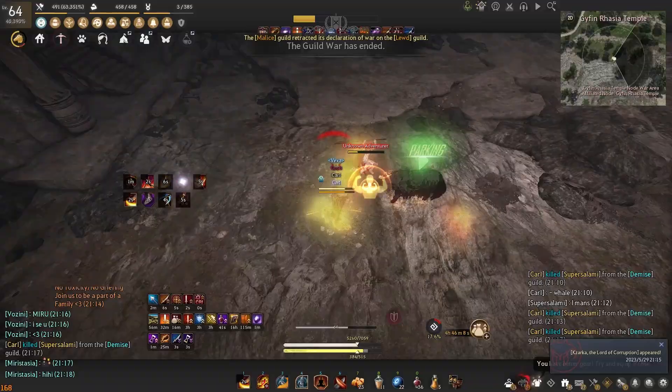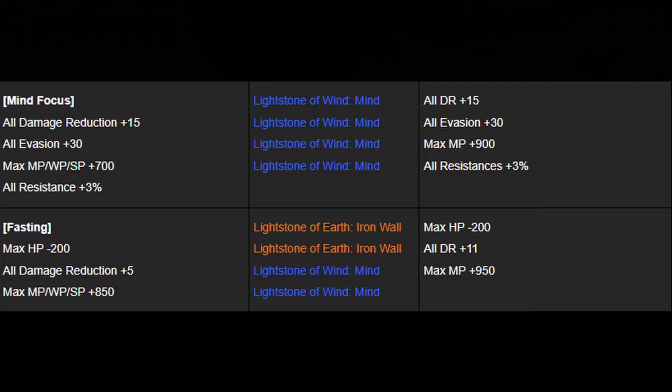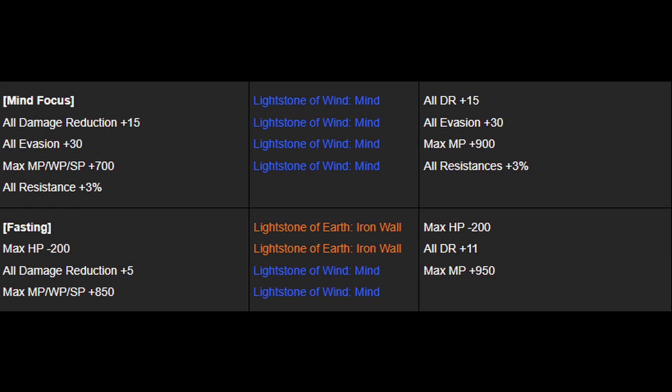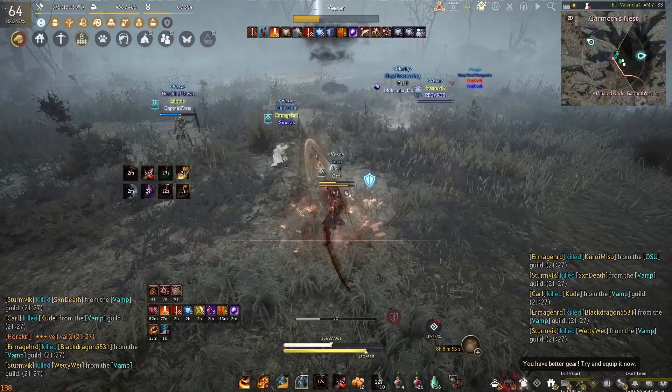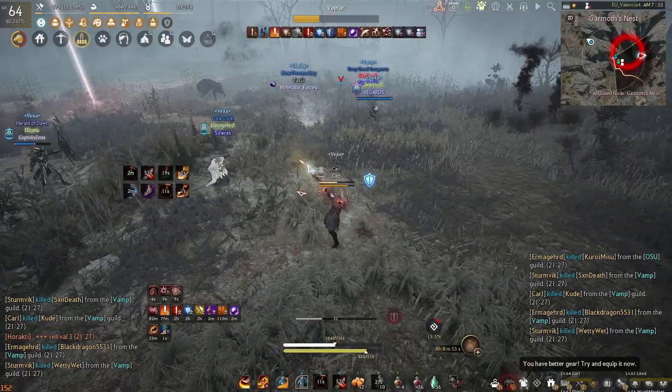Against classes that have an enormous mana drain on abilities — mainly Succession Musa but also Ranger — having an artifact set for increased mana is very beneficial. There are 2 sets available: the Mind Focus set and the Fasting set. Given the current state of Succession Musa's mana drain on their blooming ability, without a sufficient mana pool equipped you'll most likely die to mana drain, so keep this set in mind.